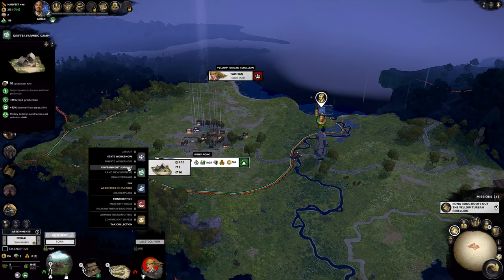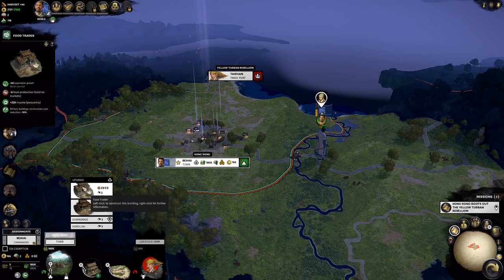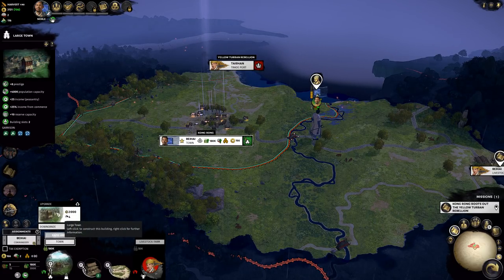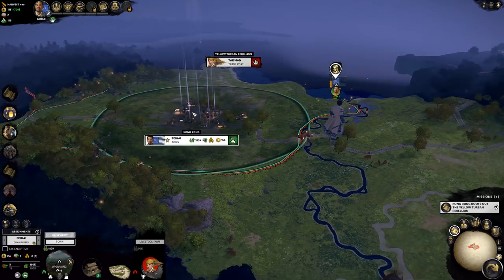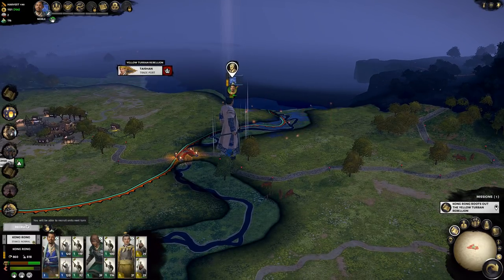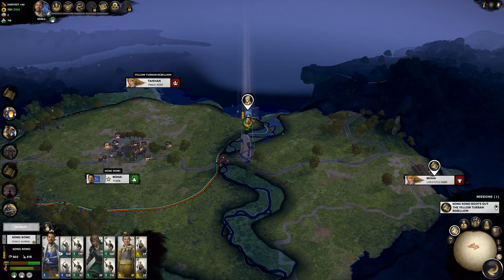First of all we have our capital here: Bay High Town. We have building slots — one empty field for a completely new building, and the irrigated farms where we could build for more population and food. We could also upgrade the town itself to a large town, which increases defense, gives some prestige, 400,000 population capacity, some income, and 25% income from commerce. I think I'm going with that — we can afford it. Let's build it — that's the upgrade to our town. We still have some money left.